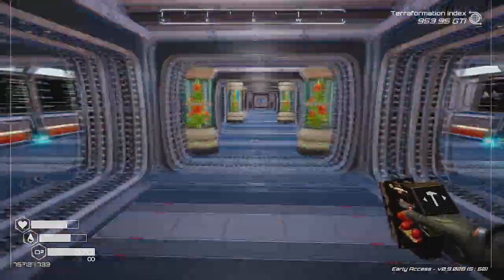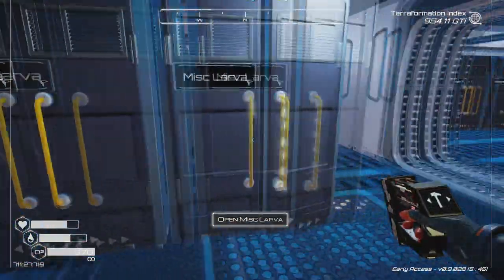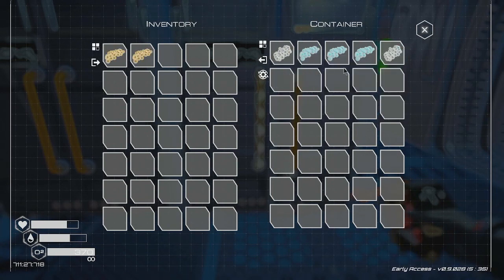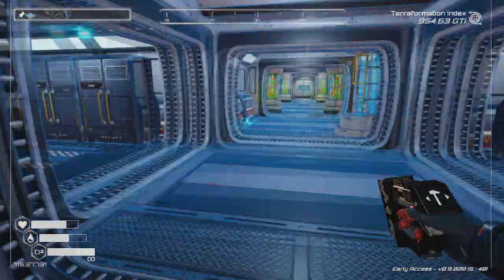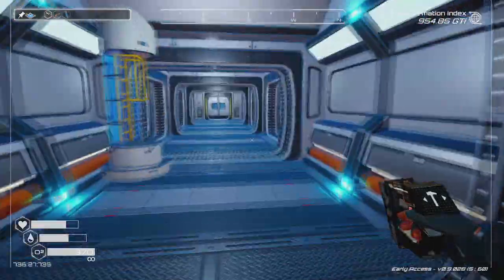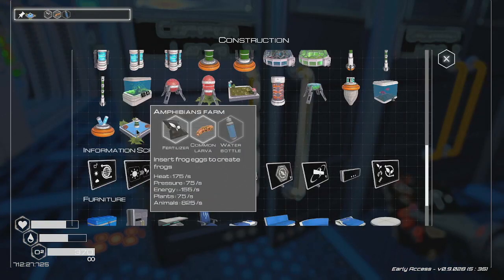We got quite a few frog eggs. I think the zeolite cave gives you trade eggs instead of generic eggs, so we've got those. Of course we have our golden ones too. We can get five more of these out. What do we need for the amphibian farms? We need common larva, water, and fertilizer — I just put a bunch of fertilizer away. We can do five. Common larvae I'll take from here, and water.